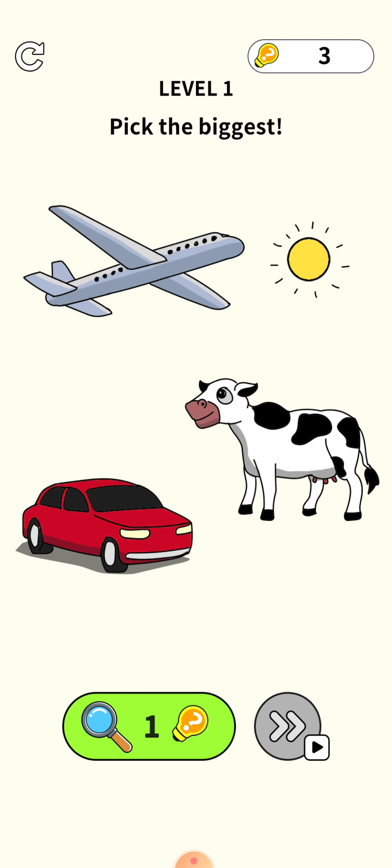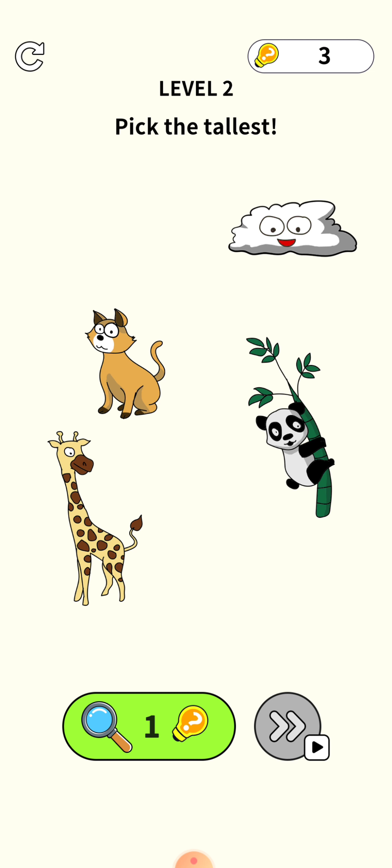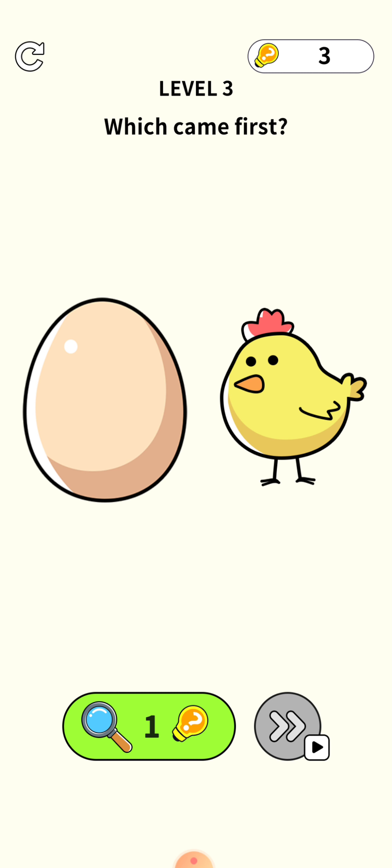Level 1 is: pick the biggest among them. There's an aeroplane, sun, cow and car. The biggest among them is the Sun — just tap on it and the level is cleared. Next level: pick the tallest among them. There are a few animals and a cloud, and the tallest among them is the cloud, so just tap on it.